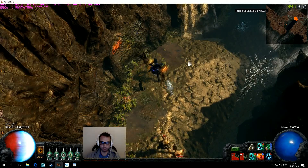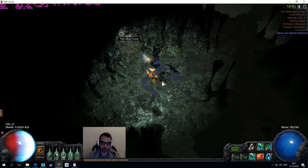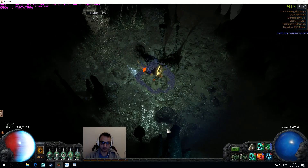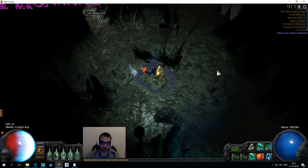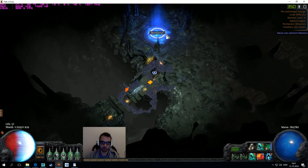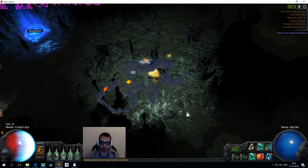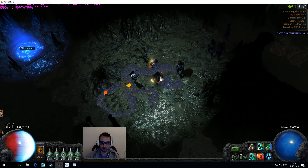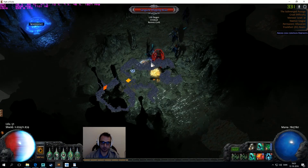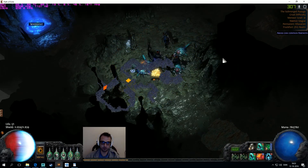The Submerged Passage is a pretty big zone, at least it can be. You always enter into this little circle area now, and there is a bridge — you have to go towards the bridge. There's a waypoint; take it. Then you have two options: you can go in this direction or up in this direction. It's usually similar either way depending on where you came in from.